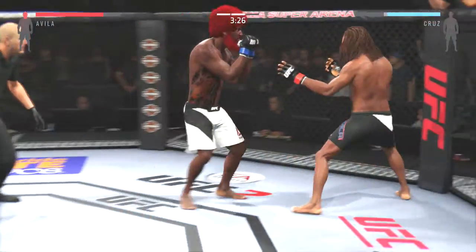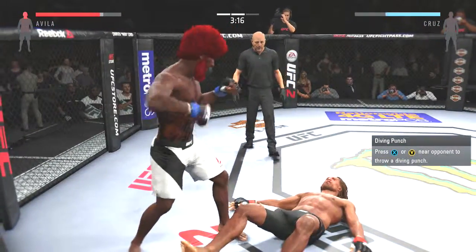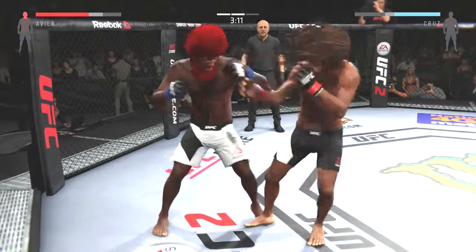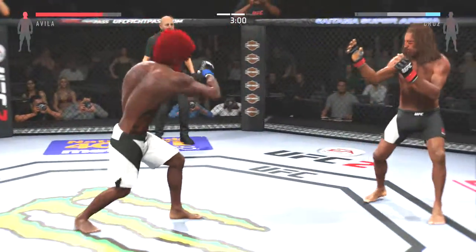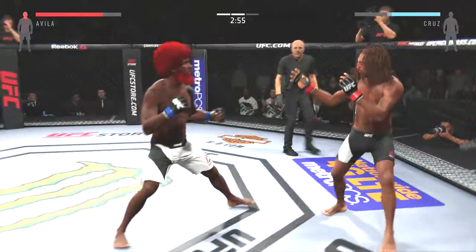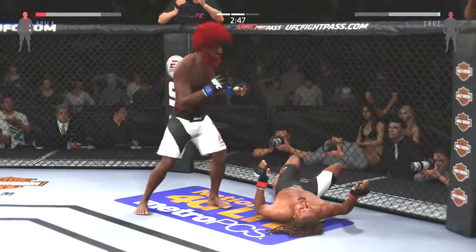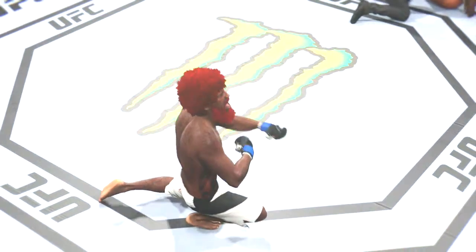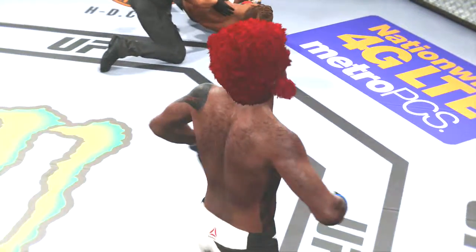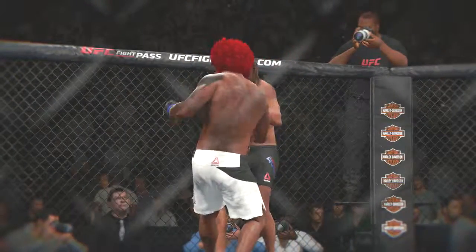Back up to his feet. Hard hook. Beautiful combination. Big overhand. He's landing at will. Very nice. He's on top — how good is this? He's out. It is all over. Excellent timing here. Big left hand for the victory. Let's check out the action on our fight replay.